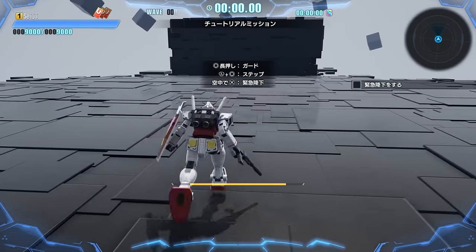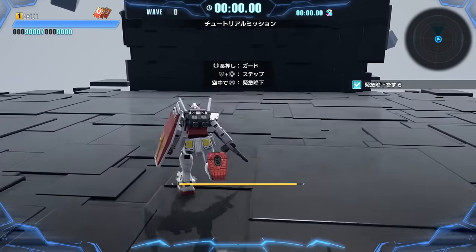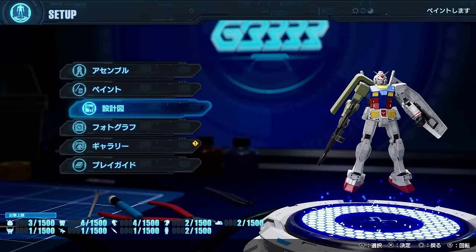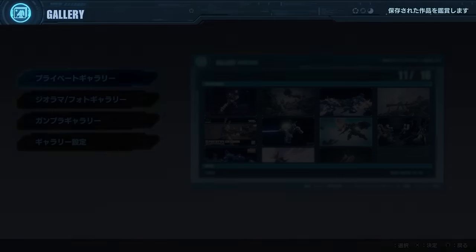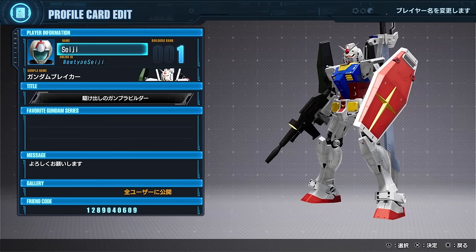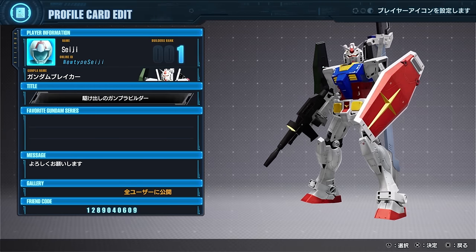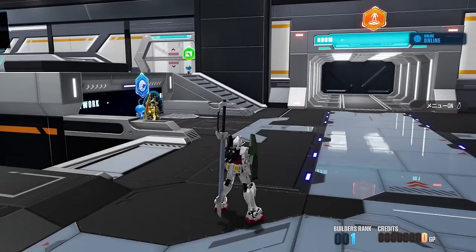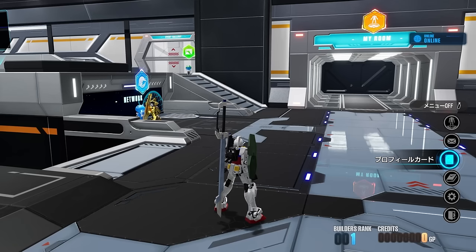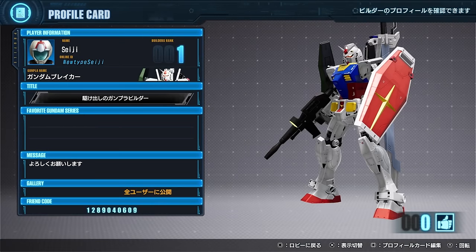Despite the language barrier, I was able to muddle through — figuring out things like the gallery menu through pure intuition. I even managed to find the profile card to share my friend code, though it took a bit of hunting through the options menu to get there.